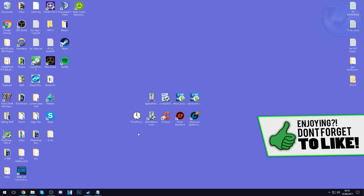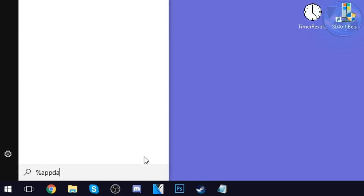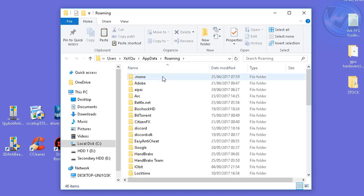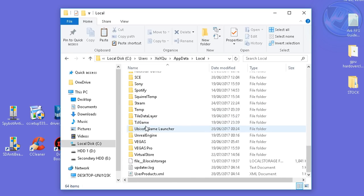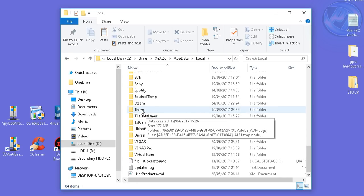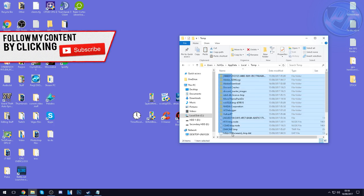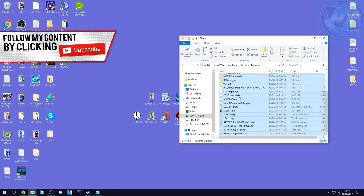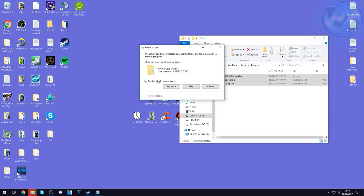Starting off, go into the bottom left, press the Windows button, and type in %appdata%. Once you've typed that in, press Enter and go into the AppData folder at the top, go into Local, scroll all the way down until you see a folder called TEMP, and double-click inside. Inside this folder, highlight and drag all files and folders from top to bottom, then right-click and press Delete.